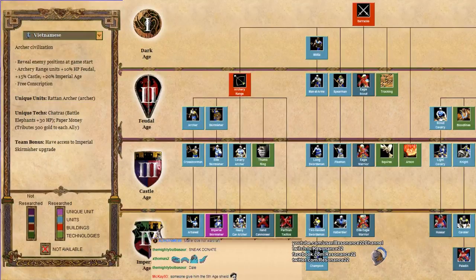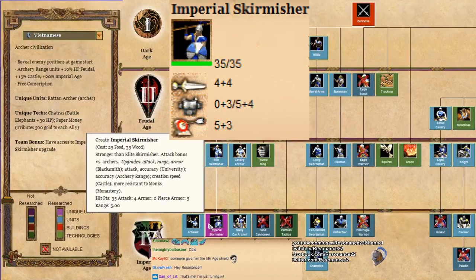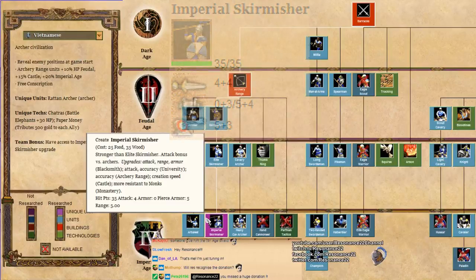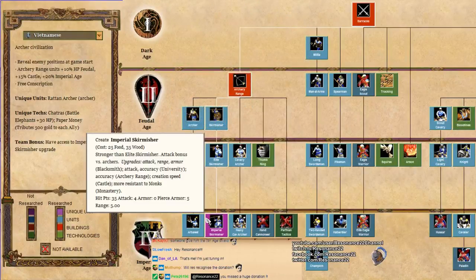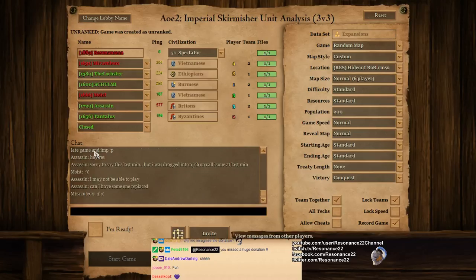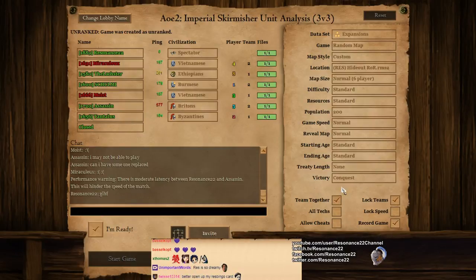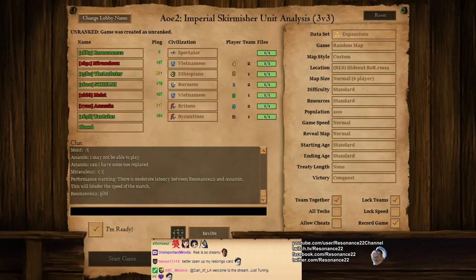The topic of today's video is going to be the Imperial Skirmisher. It's a unique unit added in the Rise of the Rajas expansion. I have a civilization overview for the Vietnamese if you want to learn more in greater detail — link to that in the video description below, as well as some tutorials. The Imperial Skirmisher, the long-awaited upgrade to the Elite Skirmisher, has finally arrived to Age of Empires 2 as of 2016. The team bonus of the Vietnamese is that it gives it to every single teammate. So in this game, both teams will have access to the Imperial Skirmisher unit, and I'll be talking about what makes this unit so interesting, what makes it better than the Elite Skirmisher, and its place in the metagame.